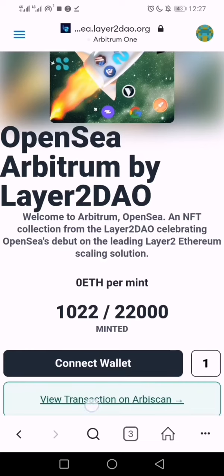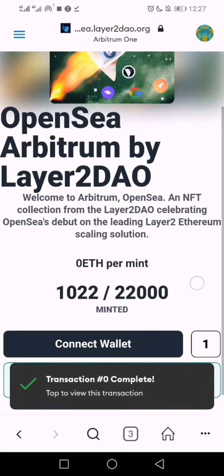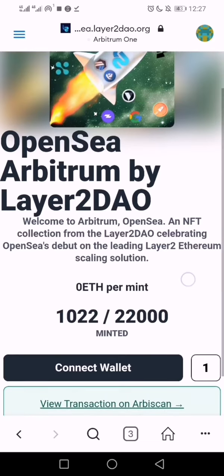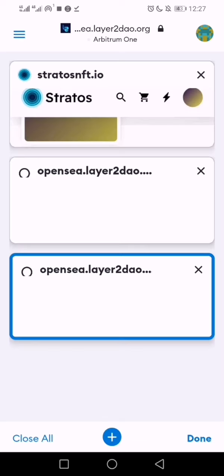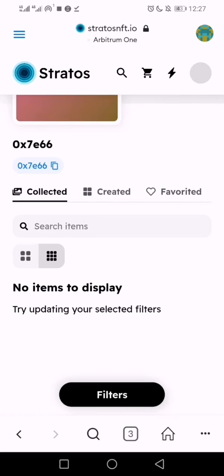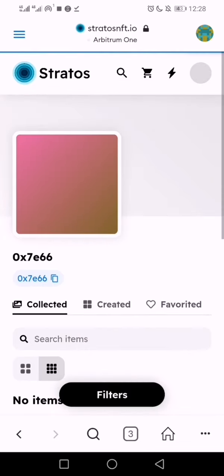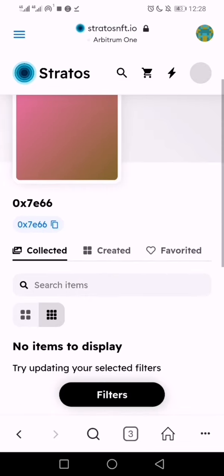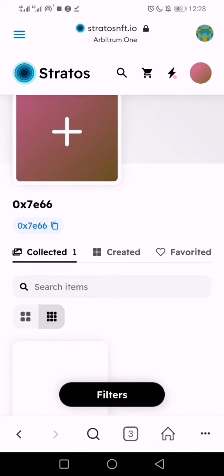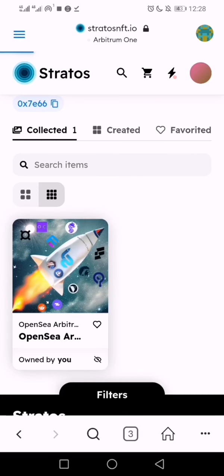Alright, it's done. If you want to look into it, this is the link to the block explorer. But this is how I did mine — you can open another window which is stratosnft.io, then come to the top right and click on 'My NFTs'. Leave it to load a few seconds.